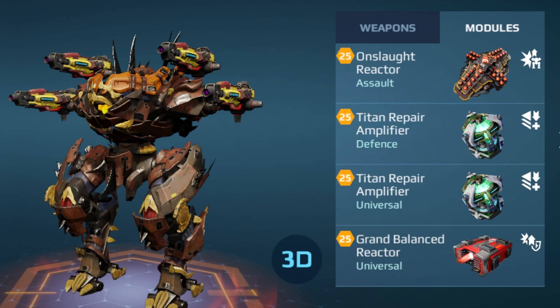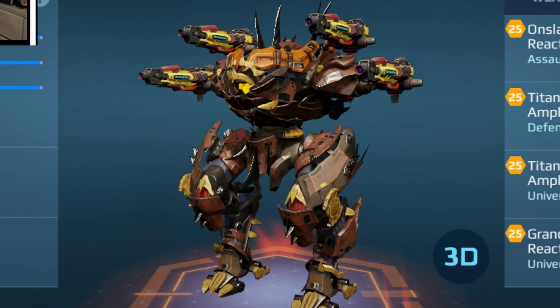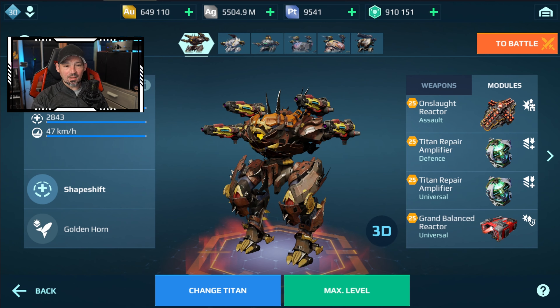When it comes to modules, I'm going to throw an onslaught, two repair amplifiers and a grand balance on there. That's giving me the best results. If you don't have the repair amplifiers, I would probably go with maybe two grand balance, three grand balance, two onslaughts — something along those lines. Grand balance and onslaughts are awesome. All right, let's go do some gameplay and see this guy in action.